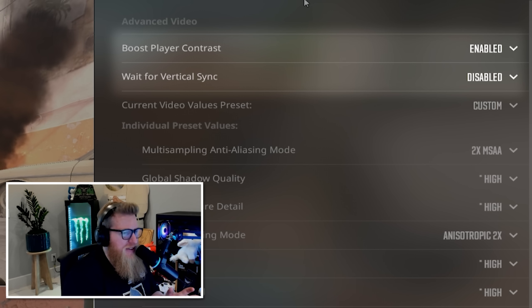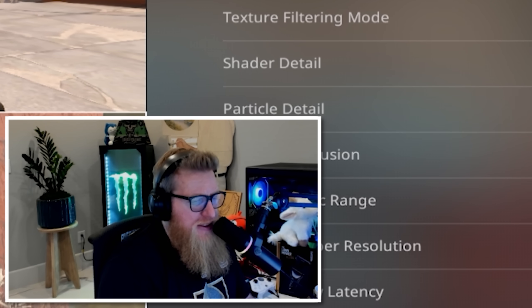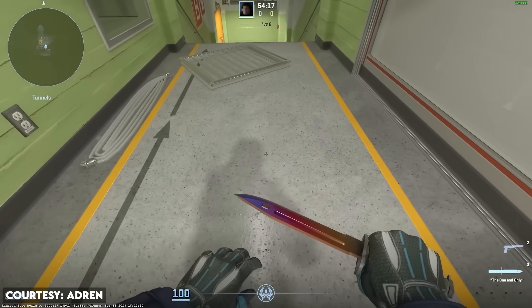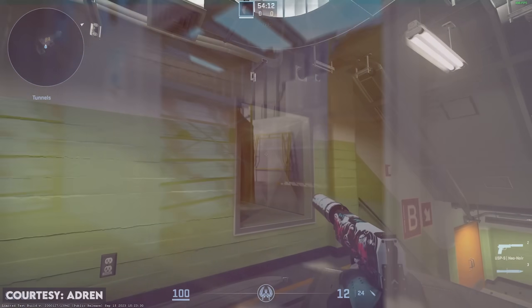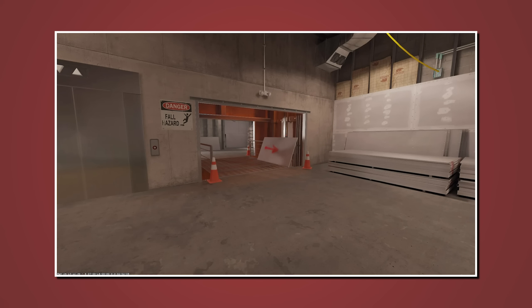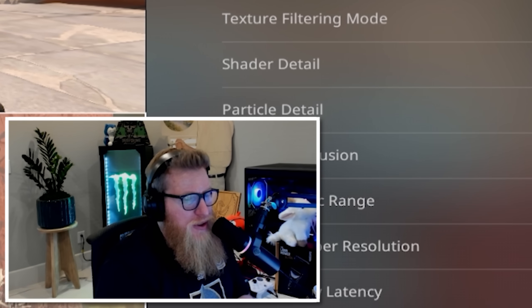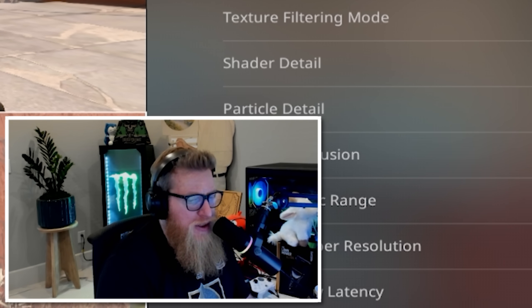Getting into advanced video settings, I play with boost player contrast and no VSync. The biggest thing is shadows — a lot of people still don't know this, but if you don't have your shadows turned up you won't get the super high-end shadow advantage. On the biggest map you can see this on Vertigo towards heaven, or on the flank towards forklift, underneath A towards the ramp. If your PC can handle it, having shadows on high is really useful and actually a competitive advantage.